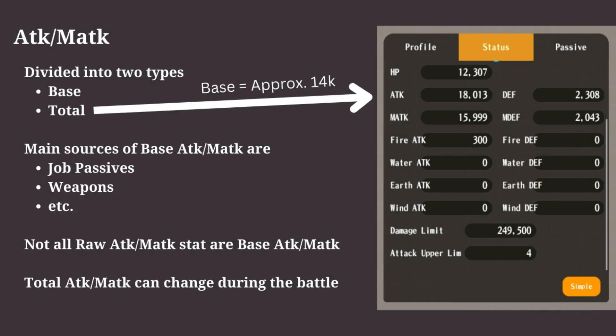Each stat is divided into two categories: base and total. Base stat is the starting stat, and total stat is the result after applying the multipliers and adding the raw stats. Some skills specifically use base stats instead of total stats. Main sources of base stats are the passives and the weapons.